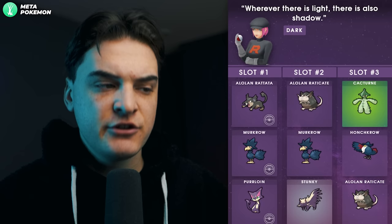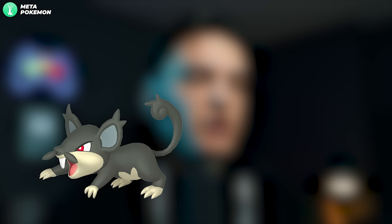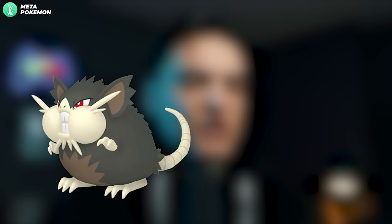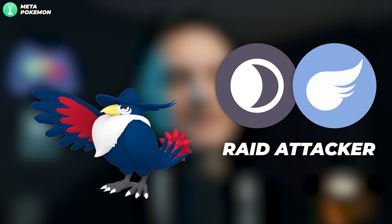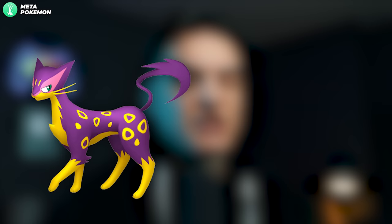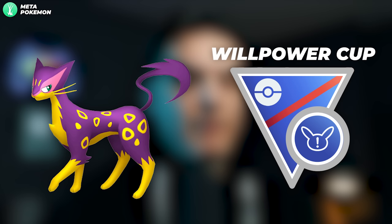I went out hunting Ice-type grunts and could not find a single Shadow Alolan Vulpix. The Dark grunt says 'Wherever there is light, there is also Shadow.' This can get you Shadow Alolan Rattata, Shadow Murkrow, or Shadow Purrloin. Shadow Alolan Rattata into Shadow Alolan Raticate is not bad for the Kanto Cup and other limited Great League metas. Shadow Murkrow into Shadow Honchkrow is a great Dark-type and Flying-type raid attacker. Shadow Purrloin into Shadow Liepard is not bad in the Willpower Cup and other Great League limited metas using charm damage.